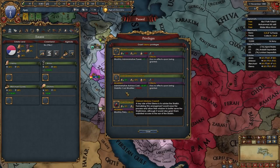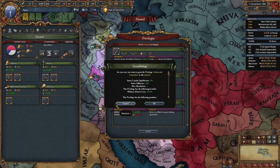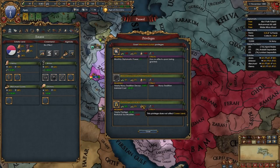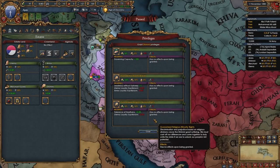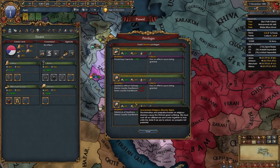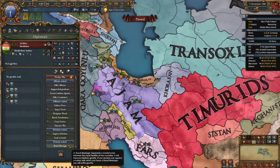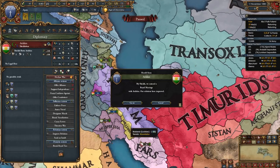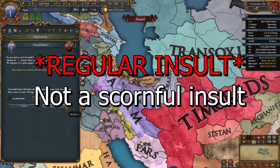We're going to give the Ulama clerical advisory council, the Amirs increased levies and aristocratic councillors as well as strong duchies. We're going to give the merchant guilds patronage of the arts and commercial advisory board, and we're going to give the Dhimmi guaranteed religious minority rights. After this we're going to send an alliance to Uzbek, royal marry one of our subjects, and send a scornful insult to the Timurids.